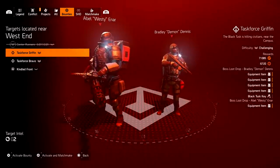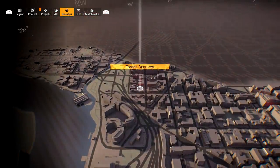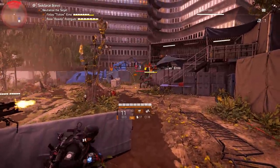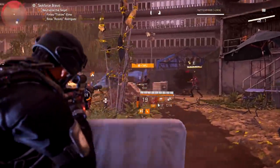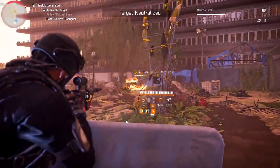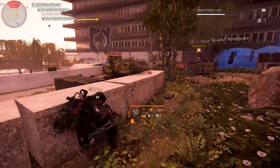Where I got my Chameleon was doing a Black Tusk bounty. There are some that require target intel, but there are a bunch of Black Tusk bounties that do not require any target intel, as you're seeing here. The one I ended up getting the Chameleon on cost me zero target intel to activate. The bosses are the ones that have the chance of dropping this weapon — it's not going to be a regular enemy, though you might get lucky, but bosses are who will drop this exotic.